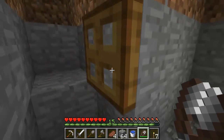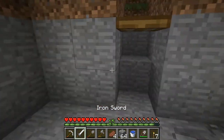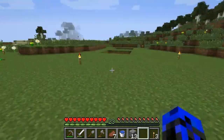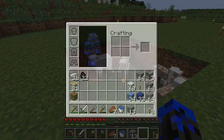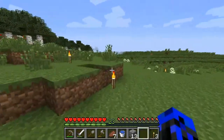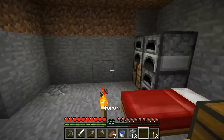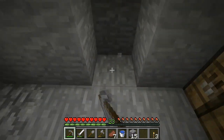Now I'm gonna smelt some cobblestone and get all the stuff we need to make the furnace. Okay guys, I'm back from getting all the stuff I need. I did a lot off camera - I bred and killed some cows, added a few more sheep to speed up getting wool, and I got some sugar cane. In that cave we found down here I got a bit more iron and coal. Now all we have to do is dig the room.